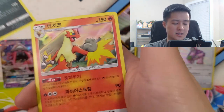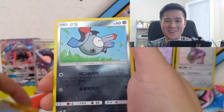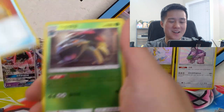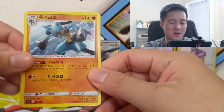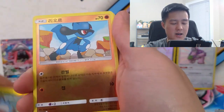We got a Hydreigon and then a Blaziken. Also pulled a Zeraora — Combusken, I couldn't remember him last time. One fun thing about opening packs from a different language is you get put to the test on whether you know all the Pokémon. We got Lucario and then a Zarude — still one more big hit to find, the SSR, assuming the ratios are the same.